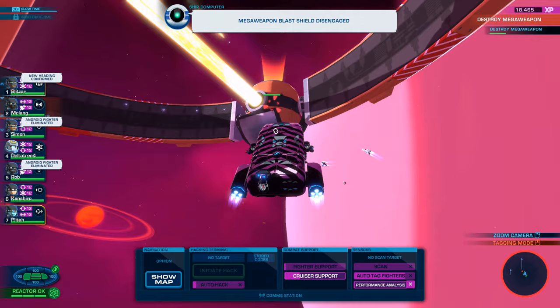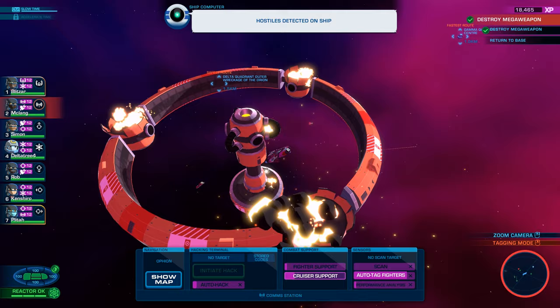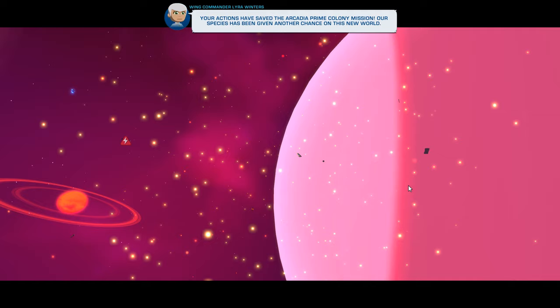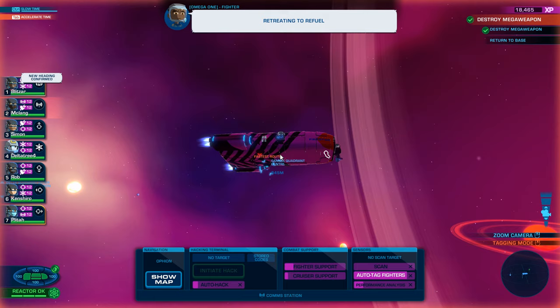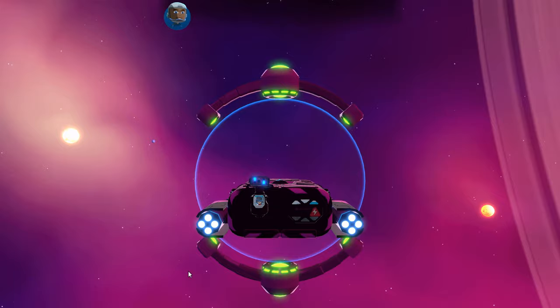Oh yeah, there's the blast shield going down. Power! I think our guys are also shooting with them — yeah, they are. And in fact, I think we've just taken out all of the enemies. Oh, that's it already! Oh! Holy moly. Your actions have saved the Arcadia Prime colony mission. Our species has been given another chance on this new world. We will be sending out patrols to mop up the last of the rogue android forces. Return to base — you've got a hero's welcome waiting for you. Well, I'm guessing they'll still be attacking us while we return. Well, that was surprisingly easy. I would have thought the flagship mission would be the last one, because that one was actually hairy. These ones, not so much.